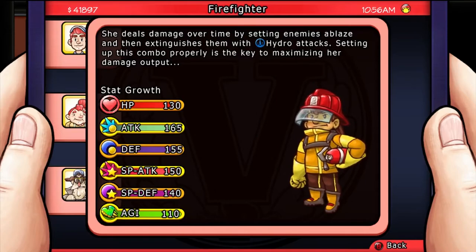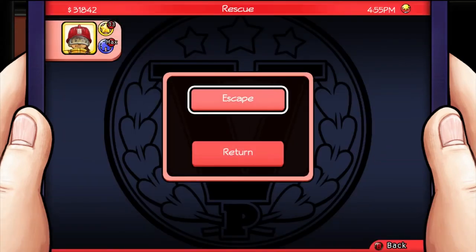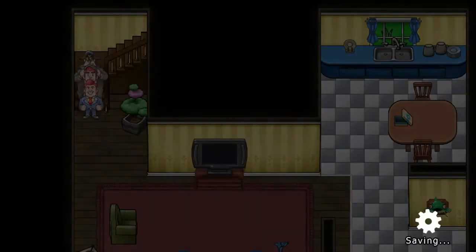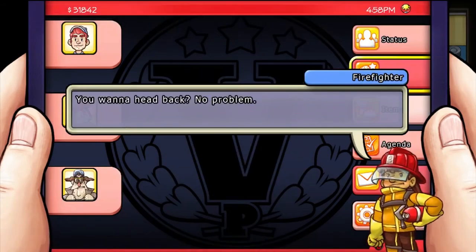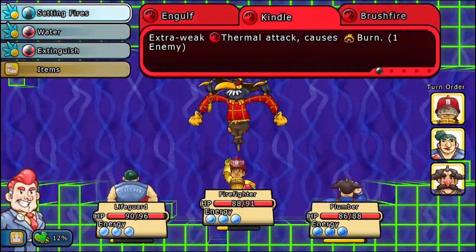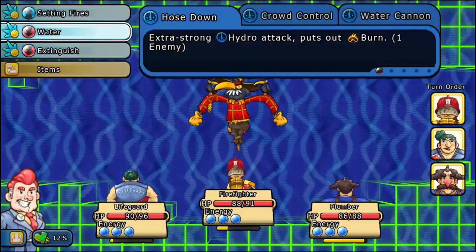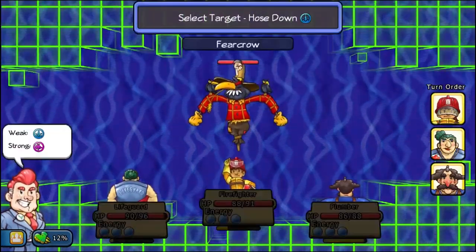This citizen is the Firefighter. She deals damage over time by setting enemies ablaze and then extinguishes them with hydro attacks. Setting up a combo properly is key to maximizing her damage output. Her talent allows you to return home, and then if you use her talent again, you can return to the place you came from. In combat, she has fire and water abilities, but I suggest using most of her water abilities because if an enemy is weak to water, they will return energy to her, allowing you to continuously douse the enemy with water attacks. It's great — there's no need to even use her fire ability.